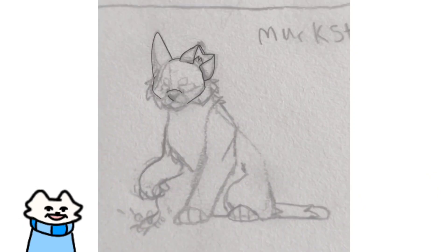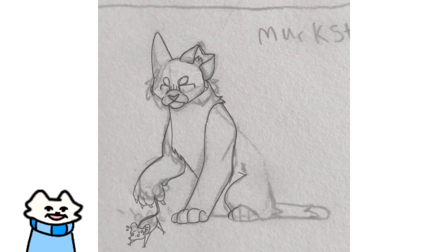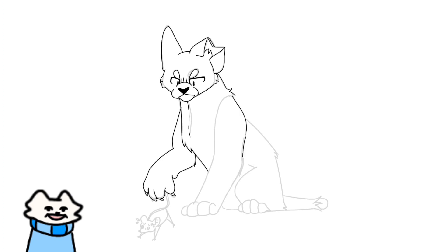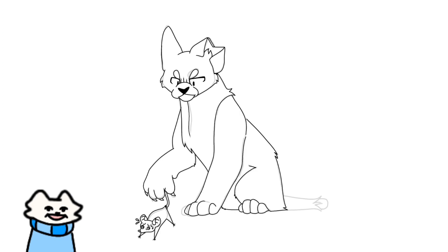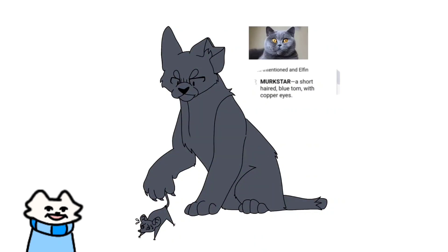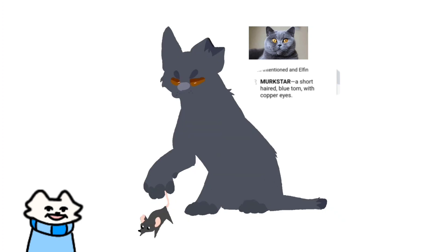Hello again, here in this speedpaint you can see me drawing Merc Star. Merc Star is the leader of Hemlock Clan, and I wanted to draw him as a different breed than the usual breeds I saw everybody else doing. I wanted to draw him as a British shorthair cat, after my own British shorthair cat. As a blue British shorthair, he shouldn't have much markings, so I decided to keep him a solid color with slight accents to his feet. I really like the addition of the scared mouse in his paws, as it adds more character than if he was just sitting static. Overall, I'm really proud of how this drawing turned out and I think it's a solid beginning to the rest of the drawings.